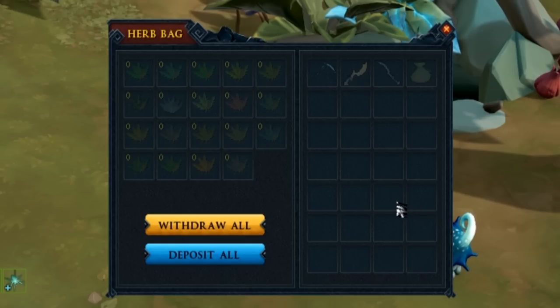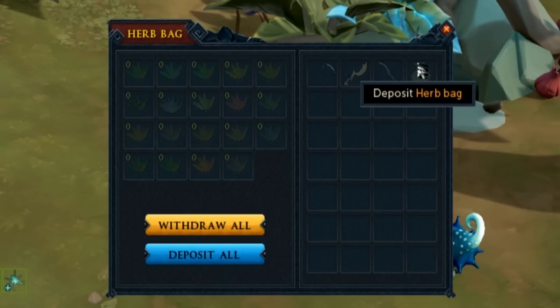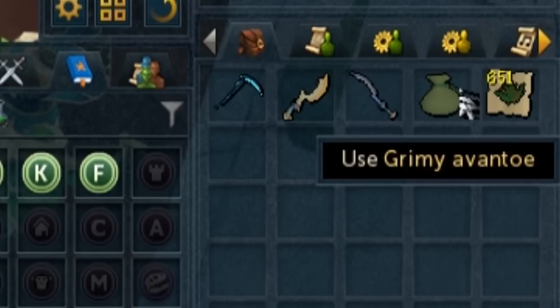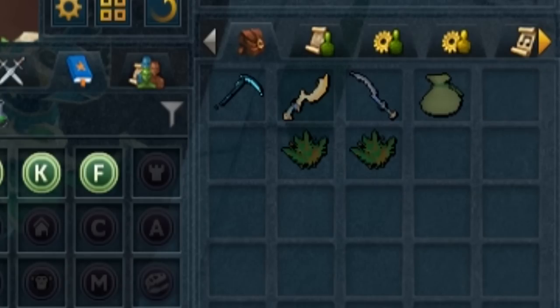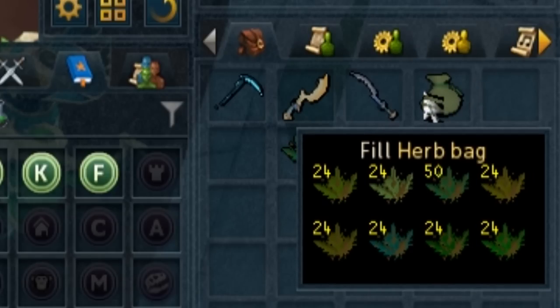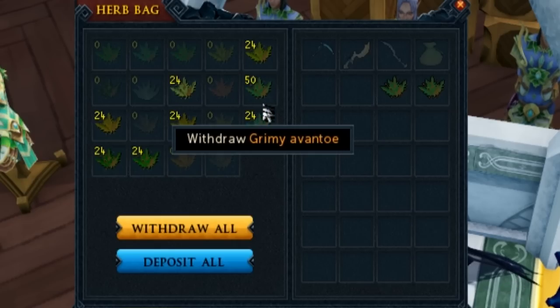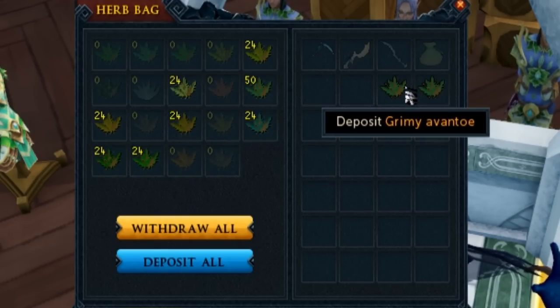I bought myself the Herb Bag — I did it once for 100 points, reset it, did it again, and got 200 points. This Herb Bag holds any grimy herb that is dropped from a monster. It does not store noted herbs; the upgrade is probably just going to store more herbs. It holds up to 50 of every single herb, so it can have as many herbs as you want in it and it will cap at 50 of a specific one each time.